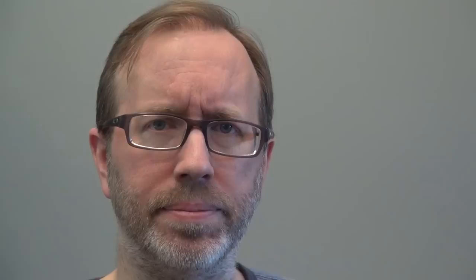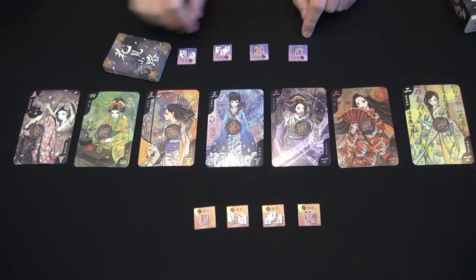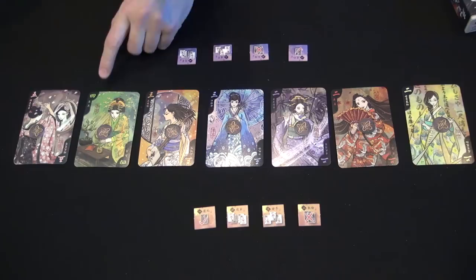Here are the components in Hanamikoji: seven large geisha cards, each card highlighting the artistic specialty of that geisha. You have a token on each card, a set of four action tiles for each player, and a deck of 21 cards. The 21 cards come from the numbers at the top of these cards, which are in Japanese: two yellow, two red, two purple in the deck, three orange and three blue, four green and five pink.